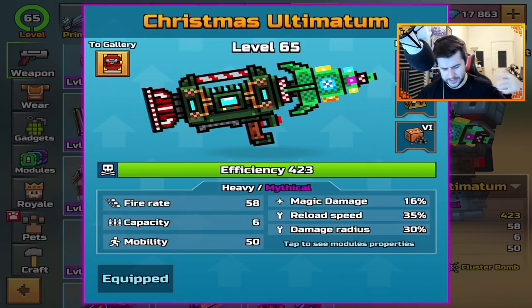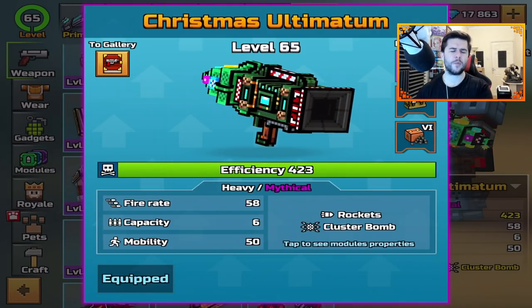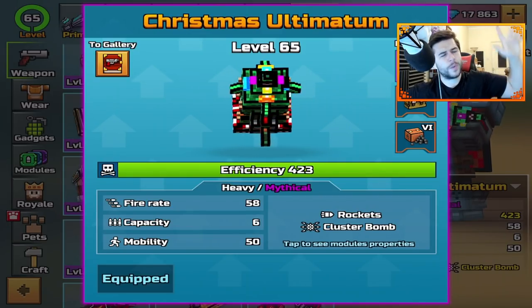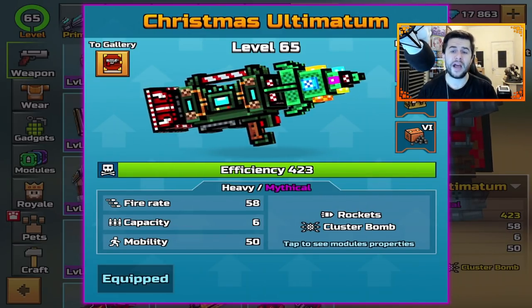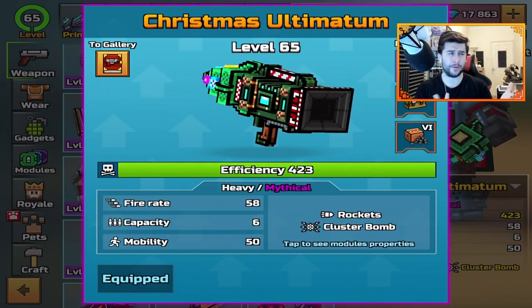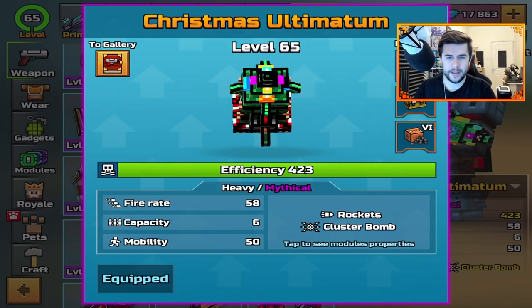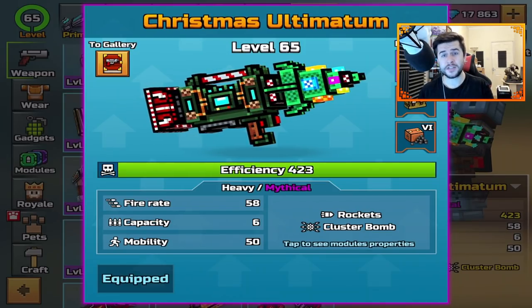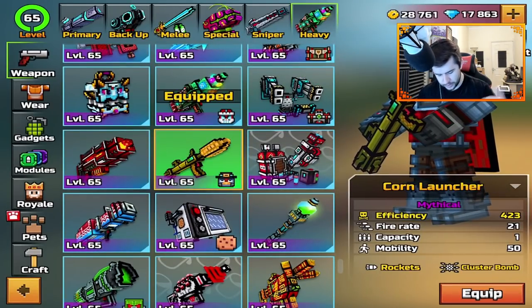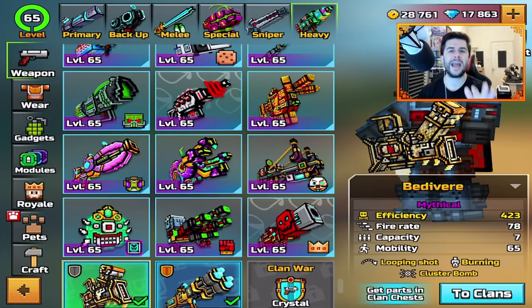Going back about two months ago, I brought you a dedicated video on the Christmas Ultimatum, explaining that it was like the most broken weapon in the game. You guys corrected me in the comments saying it's not just this weapon — it's any weapon that has the cluster bomb effect. Then about two weeks ago, Pixel Gun 3D posted on their social media and Discord that they had done some nerfs to specific weapons: the Christmas Ultimatum, the Corn Launcher, the Big B Oven, the Polyblasty, the Better Via, etc.